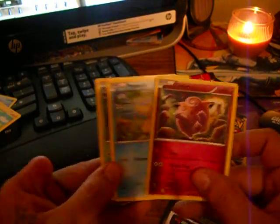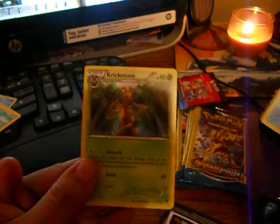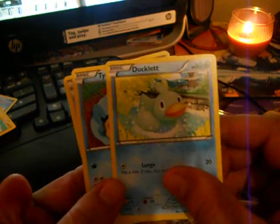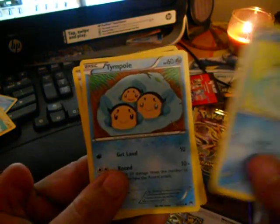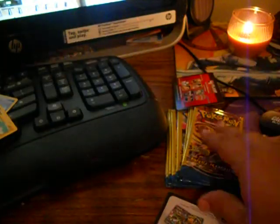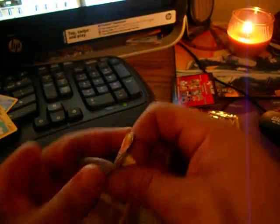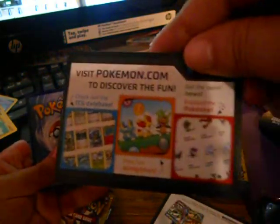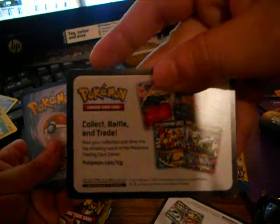We got a Clefairy, a Psyduck, and a Cricketune. I don't know if these packs will be any good, but I bought them because I wanted to do a video on them. Next one we got a Ducklett, a Temple, and a Great Ball.